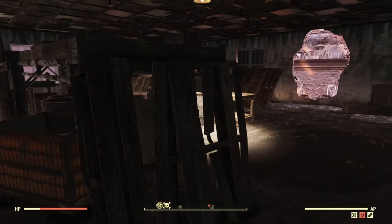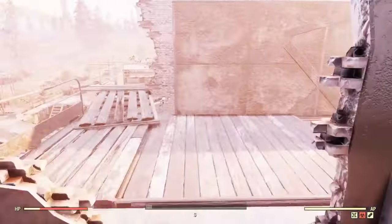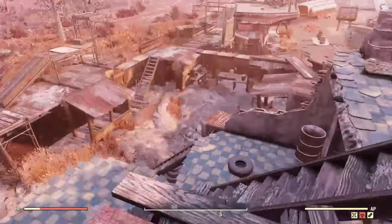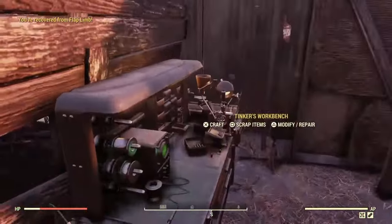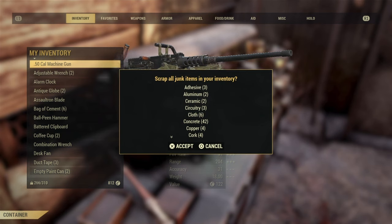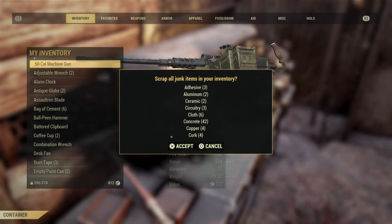Once you're done, follow where I go — come out through this wall, down the stairs, and right here there will be a Tinker's Workbench where you can scrap all the junk you just got. As you can see, we got 42 concrete from that run.